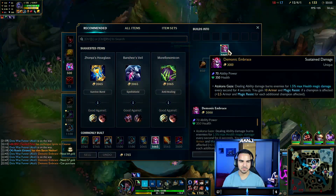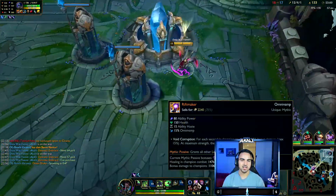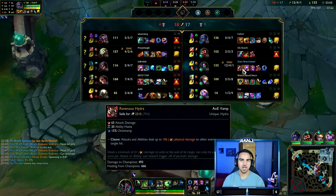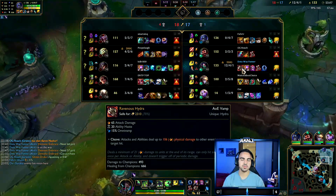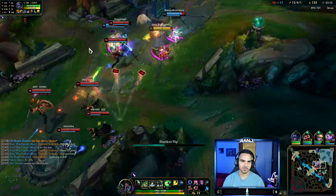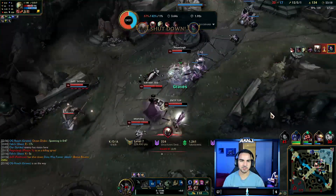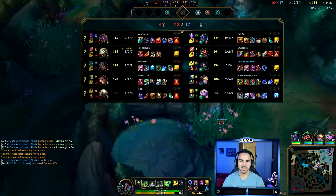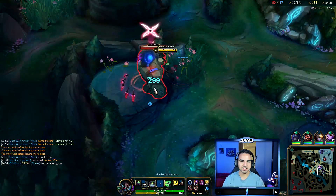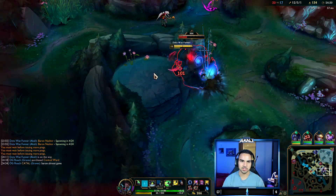We are back team — we are going to grab the Demonic Embrace and everything we could want is here. Let's recap: 15% bonus true damage on Riftmaker, Ravenous Hydra giving us Omnivamp, Conqueror, Riftmaker, Demonic Embrace — all of these things are going to be popping off 4 or 5 seconds into a fight. And it is going to be good.